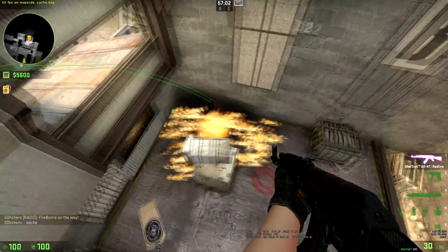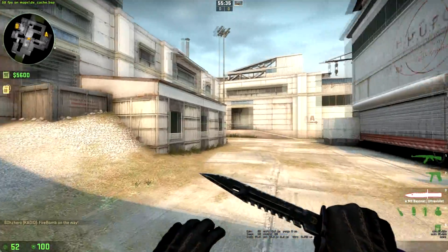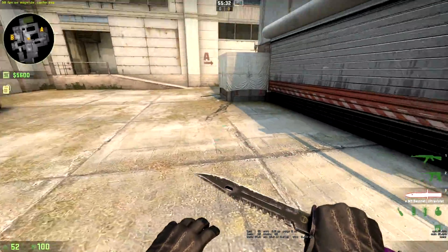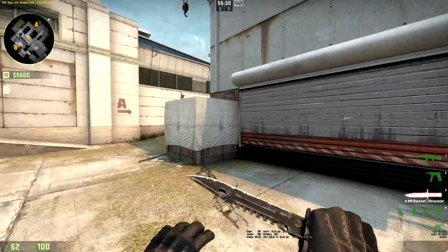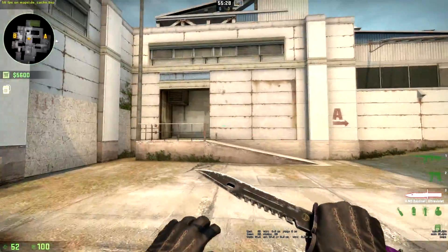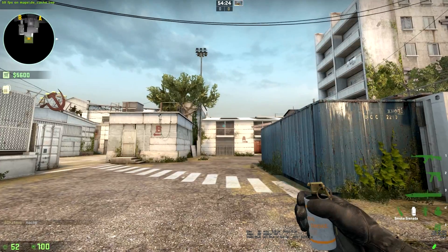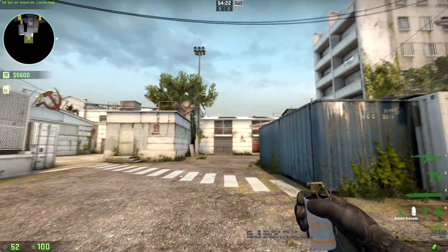That hits all the back of site. Your smokes are gonna be left side close mid, right side close mid — which smokes off white box from peeking into garage — and then the other one can be Z. We'll start with Z first.